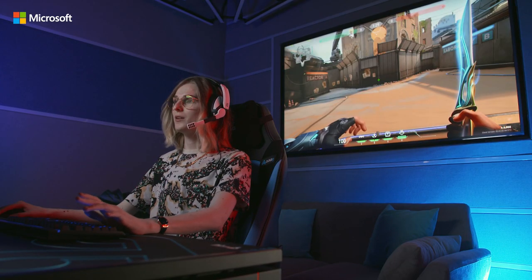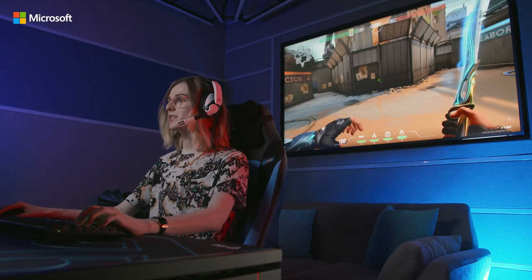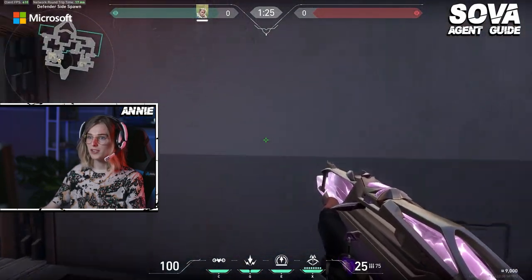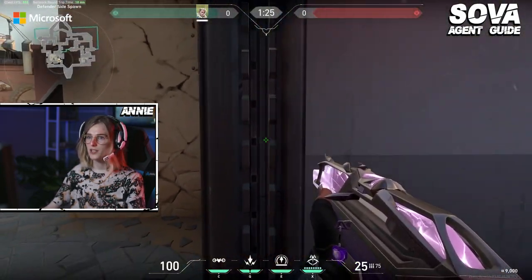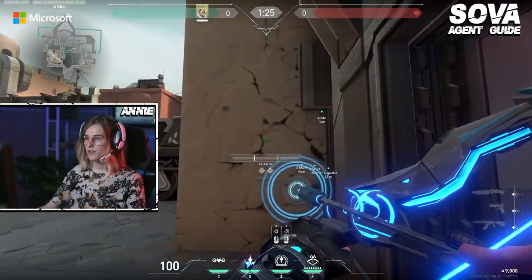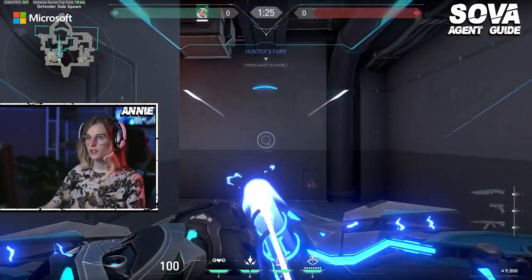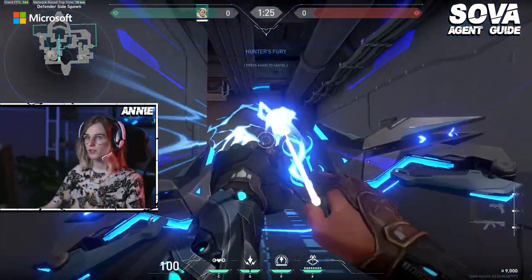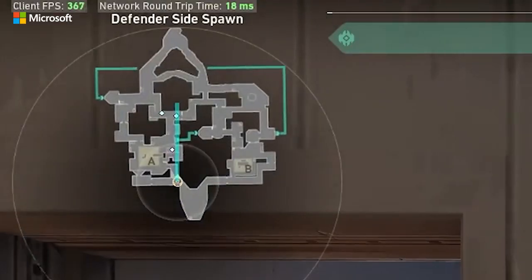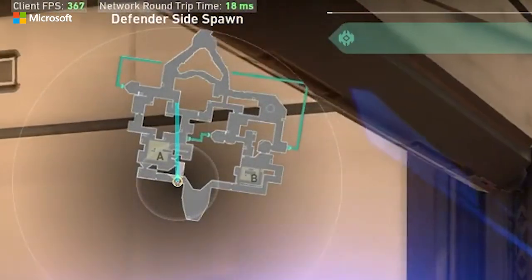Now I'm going to talk about how to use his ultimate in a segment presented by Microsoft. Generally if I'm on defense and I have my ultimate, I like to play A because if they're coming up short, this is a huge lane. So even if I pair it with the dart I like to do short right here and I get pings or they're droning, ulting this lane is super, super good — you get so much value from it. I can clear all of U-Haul, the little cubby right there, and all of short.